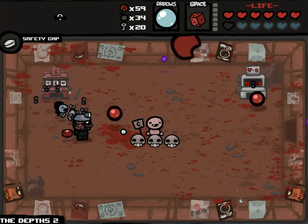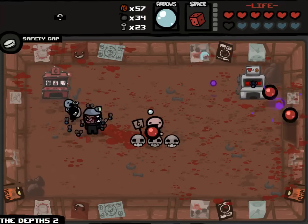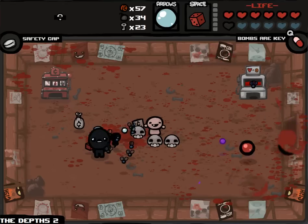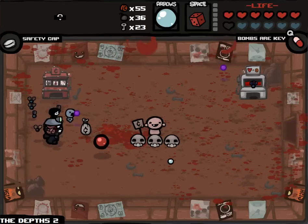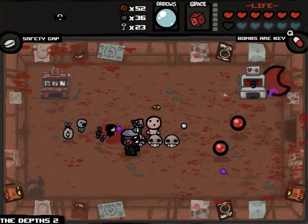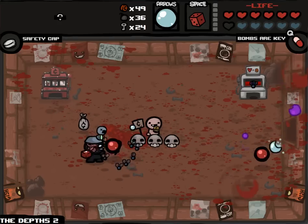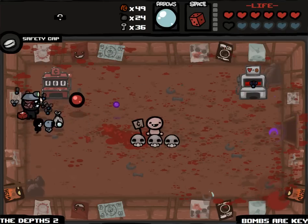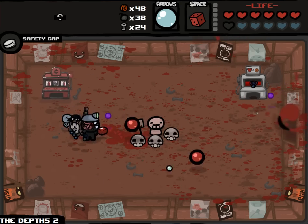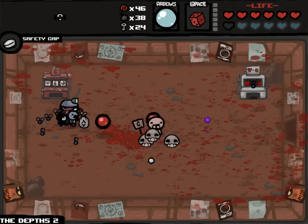Okay, anytime now - anytime you want to blow up I'm totally okay with it. I could gamble a bit on the blood bank because I know there is some health laying around, and also if I win it'll recover four hearts, which is most of my health since I have six. But I'm okay just accumulating soul hearts here and hoping to win a dollar. I want to get out of here as soon as possible and get on to the Womb and the Cathedral that I'm almost guaranteed to win anyway.